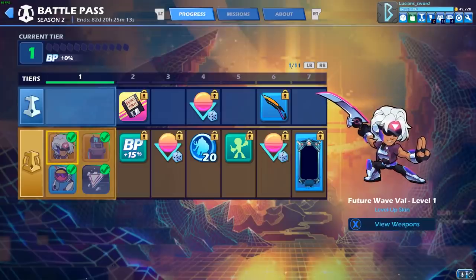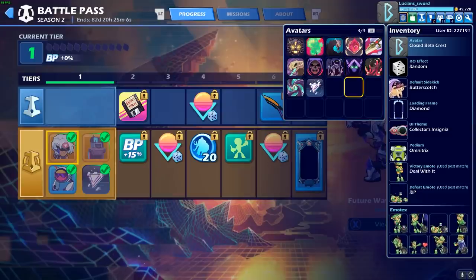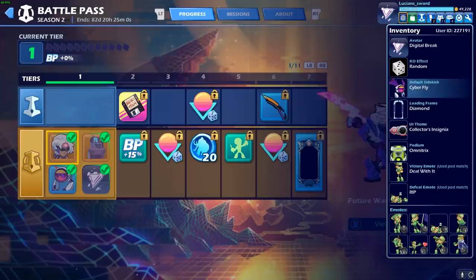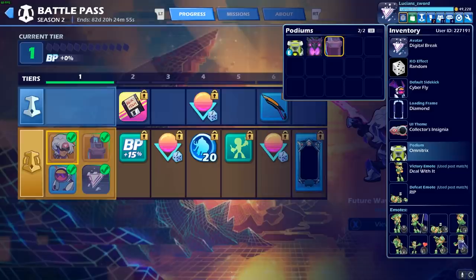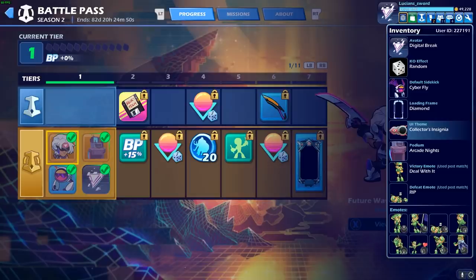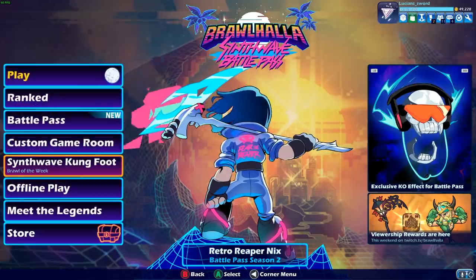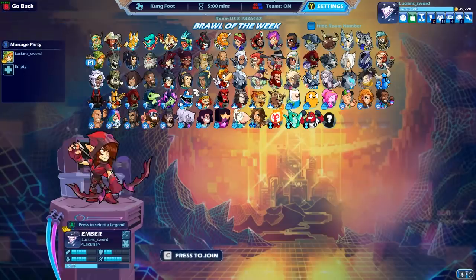Alright guys, let's play a game — loading up Future Wave Val. For my setup: Digital Break avatar, Cyber Fly sidekick, Arcade Knights Podium. Let's try the new Synthwave Kung Foot mode; there are also a couple of new maps and I'm guessing we're on the new map, so let's go!